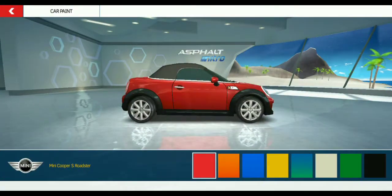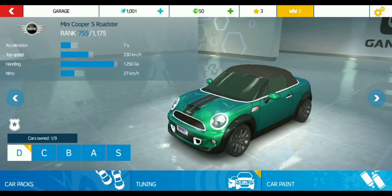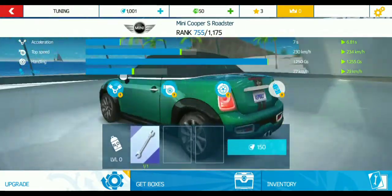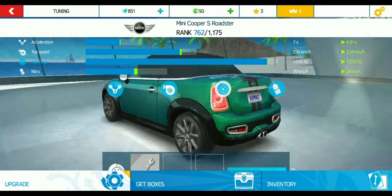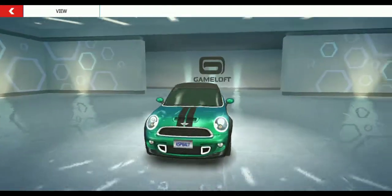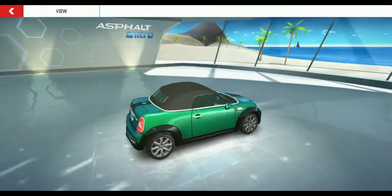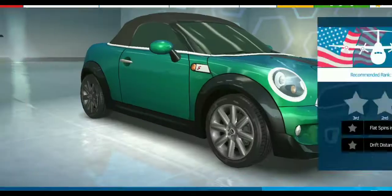Oh guys, we can just change the color — we can change the color to blue and green. This car is very nice, guys. We will take our car a little bit, you can see our car. Look at the map. And now we will play the next map.